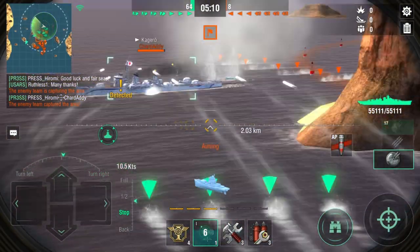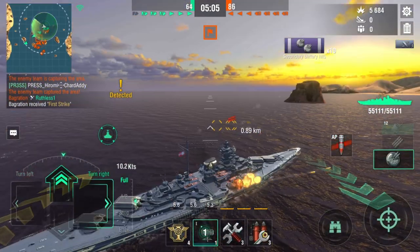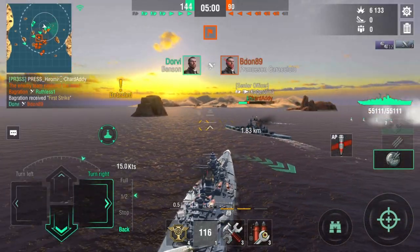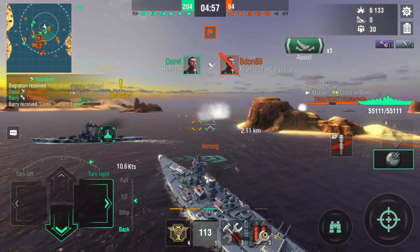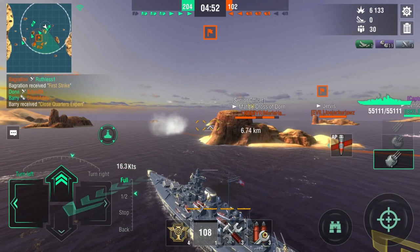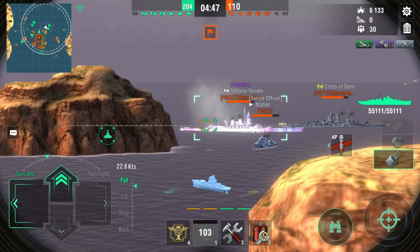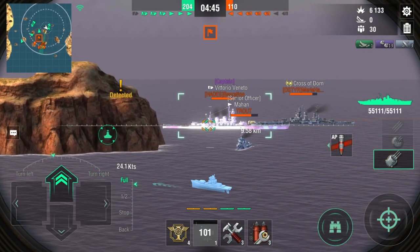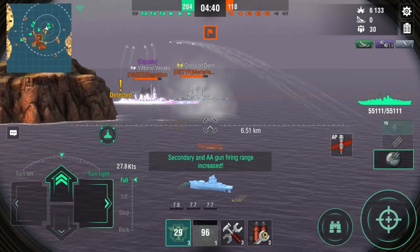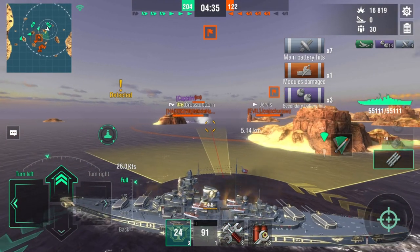Let's get the secondaries in. Come on. There we go — and the Kagero is down. Perfect, but that cost Barry a lot of HP to Grendil. Now they are focused on our Norcar. Let's go ahead and try to push so we can actually mitigate some damage for Barry. That Mahan is smoking up but we don't want to get close to him, so let's just go ahead and try to turn.